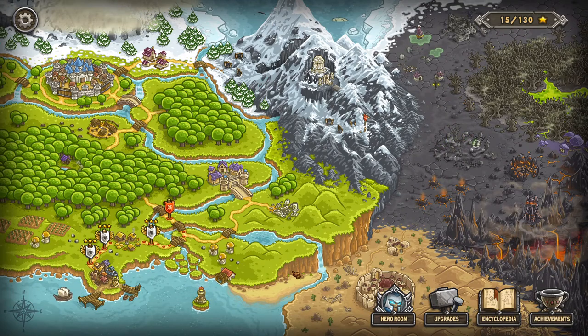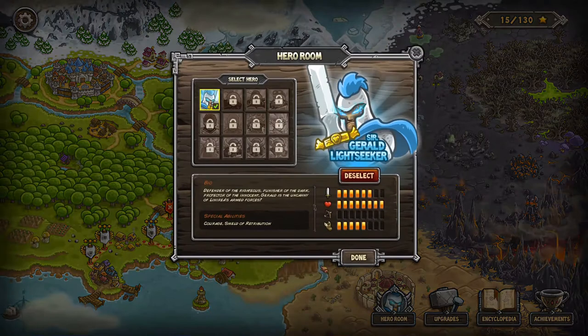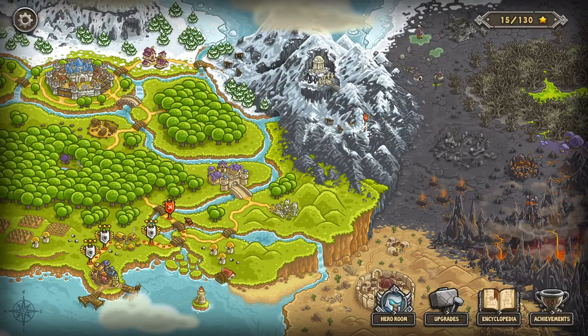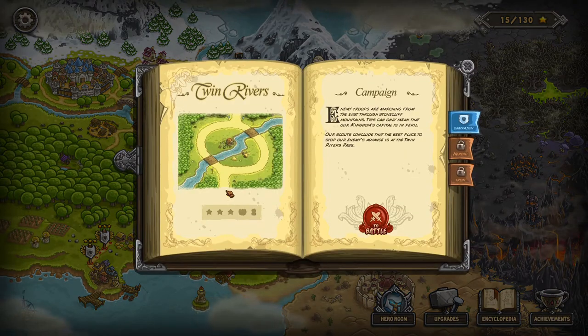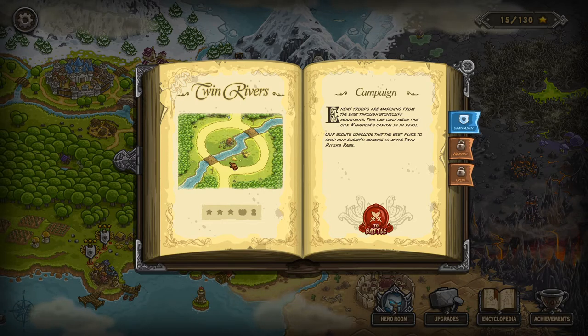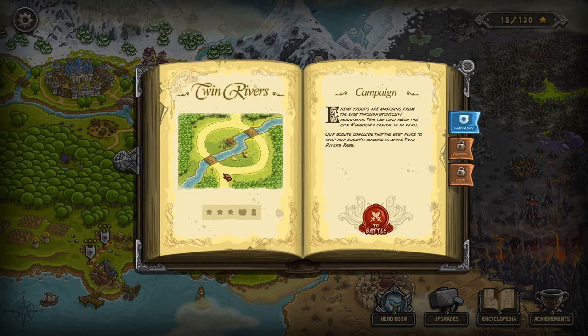What's up everybody, Brett here bringing you back for episode 2 of our Kingdom Rush Let's Play. As of this episode we now have heroes unlocked. We have Sir Gerald Lightseeker and he's going to join us in the next fight. So we're on stage 4, all of our upgrades are done and we're going to be on Twin Rivers. This is one of the first maps that becomes a little bit more challenging — it's not a straightforward easy choke point defense map, so it's a little more tactically interesting.